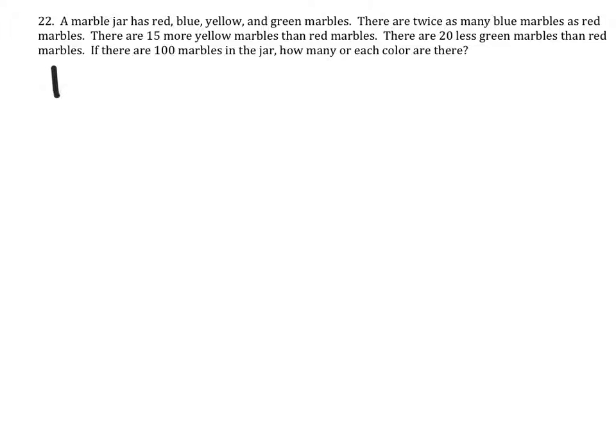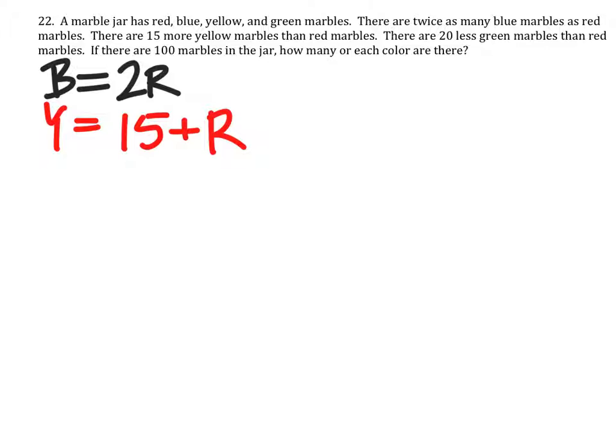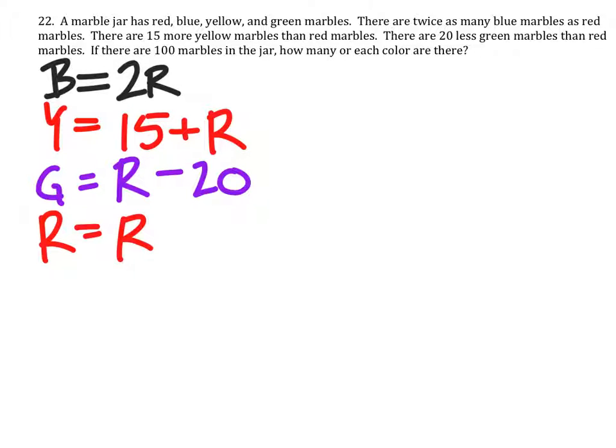We know that in terms of those colors, there are twice as many of those as red. So if you multiply the red by 2, that would give us how many of that color there are. There are 15 more yellows than reds, so yellows is going to be 15 more than reds. The greens are going to be 20 less than the reds, so we'd have the reds minus 20. And then the reds, which is just the reds.